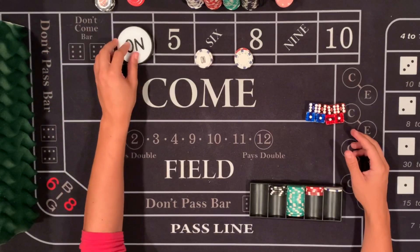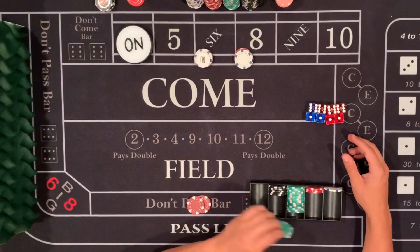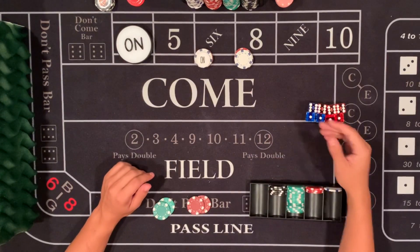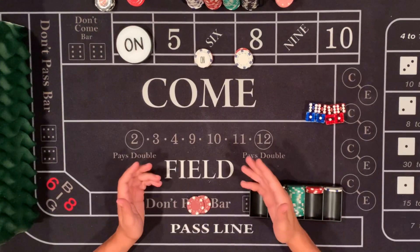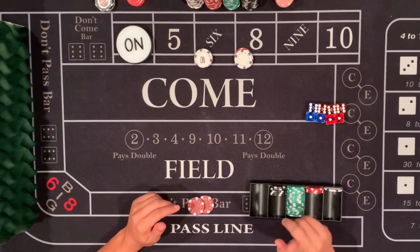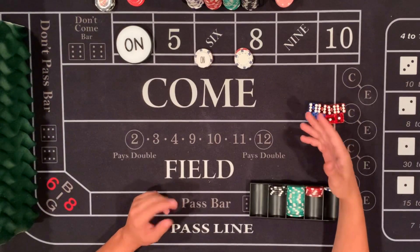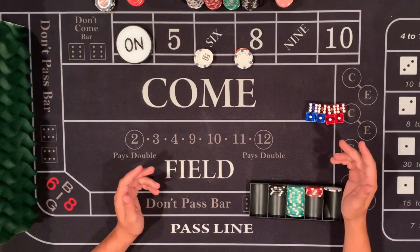If a 4 has been thrown after a 7, you still have your don't pass bar. You put down $50 to win $25 — hit once. If you hit once, you get paid, take down your odds, and let the don't stay for a 4 and 10. Or you can take it down to be more conservative. If you roll three times and nothing happens, you just turn this off, take down your don't, and let it fly.